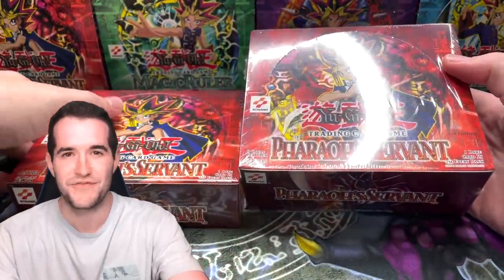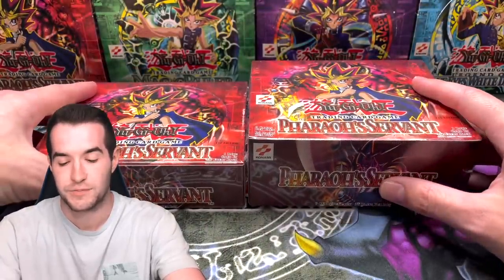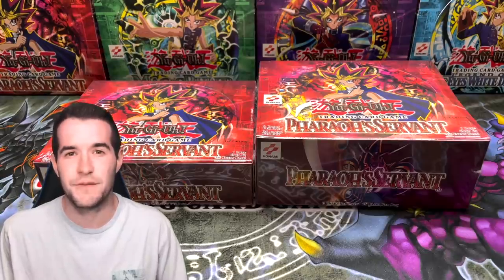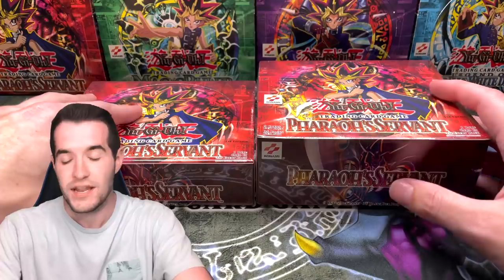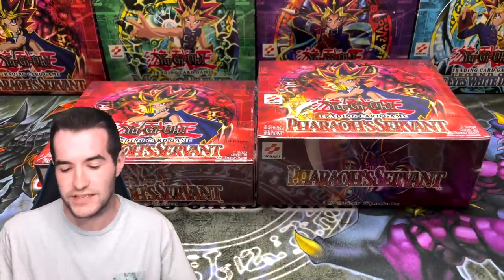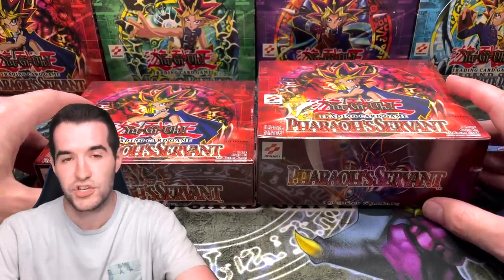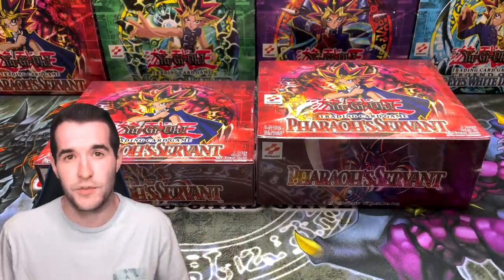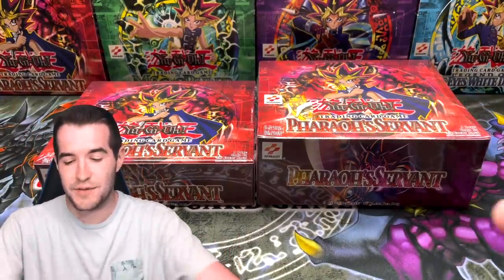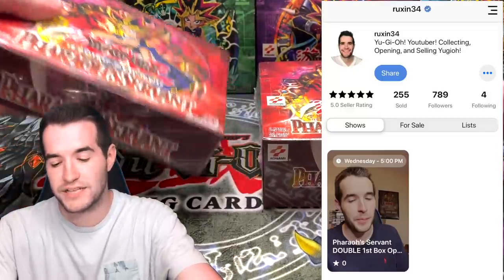Not just one — how about two first edition Pharaoh's Servant booster boxes! We have the 24 and the 36 pack box, that's 60 Pharaoh's Servant first edition packs on Whatnot. It's going to be crazy. If you want a chance to win Genzo, get an Imperial Order, Buster Blade, Thousand Eyes Restrict, or any of the super rares, that will be on Whatnot tomorrow. Genzo just sold on eBay for twelve thousand five hundred dollars — we'll see if that's a real sale.